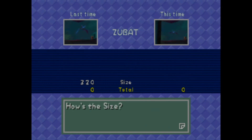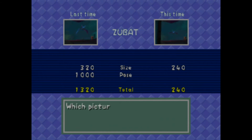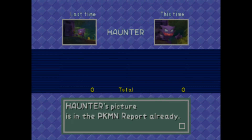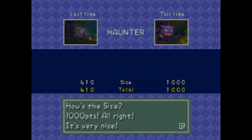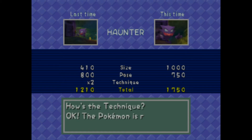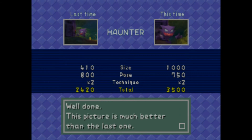Zubat — we're just trying to get a Zubat in the middle. I guess we need to get a certain size before you can even count it. Here's Haunter — the size is 1,000 points. You can actually get 1,000 points — we were wondering about that. Is 1,000 the max for the size? Maybe it is. The pose is 750 — he was doing a better pose before. If he's in the middle of the frame, it would be better than the other one by over 1,000 points. We got a good Haunter picture.